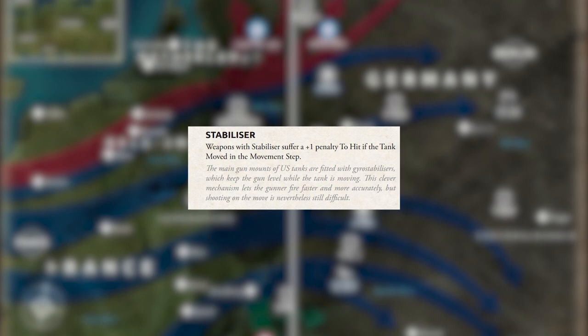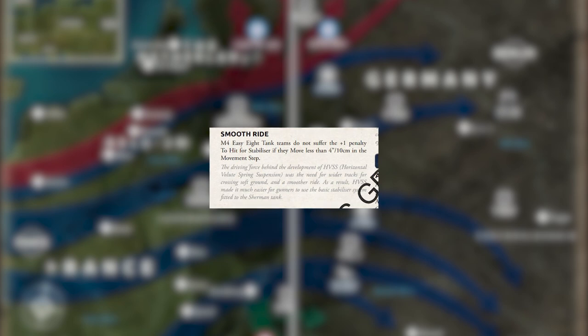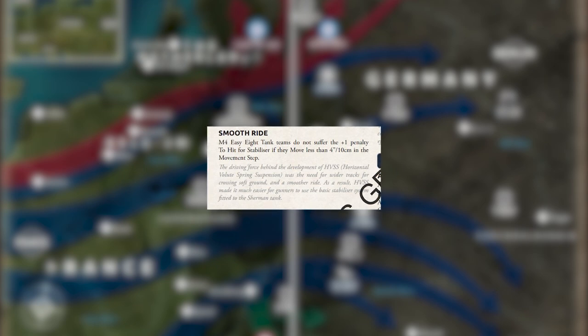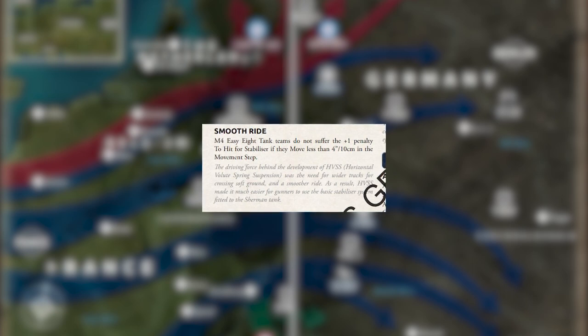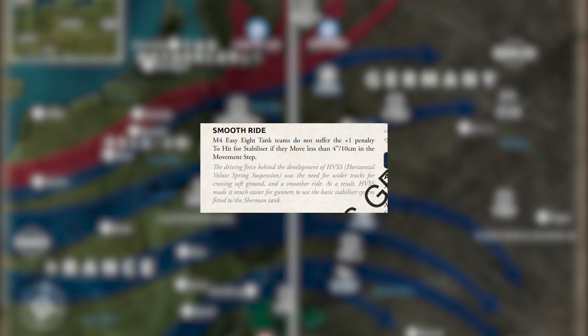Then we have a new rule — previously called Smooth Ride — and this applies to the Easy 8 tank, a model of Sherman. The Easy 8 does not suffer a plus one penalty to hit for Stabilizers if they move less than four inches in the movement step. So you can move up to a hedge and still fire your two shots with no penalty, as long as you keep that under four inches. It's one of the bonuses that the Easy 8 Sherman gets above all other Sherman models.